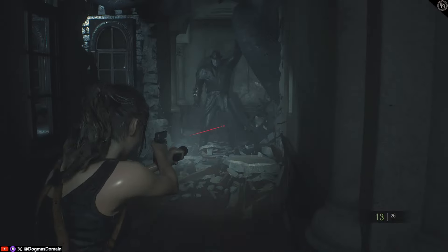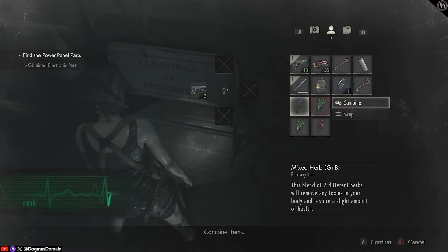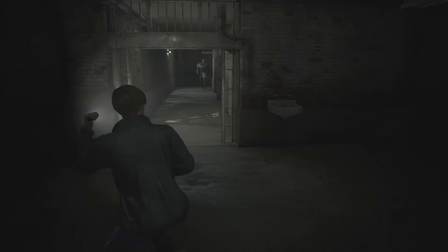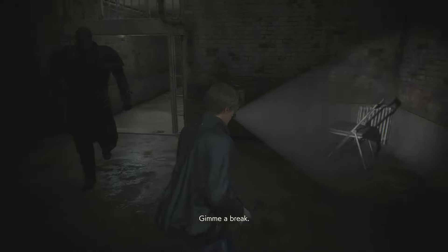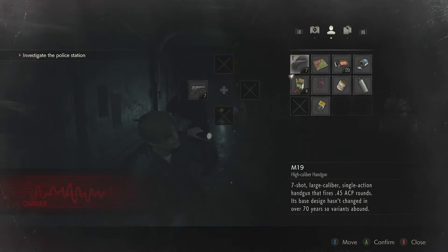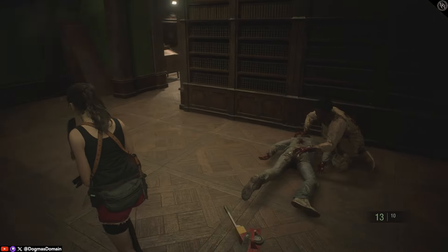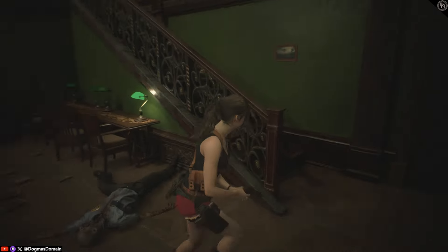Another horrifying aspect is Mr. X's introduction and how it entirely changes the station. Mr. X, which nobody calls him by his actual name Tyrant, is introduced at different times depending on which run you choose. He's either stalking or hunting you throughout the police station and appears in a few scripted moments. His existence adds another layer of stress and timeliness around whether you can actually do things. I just wanted to quickly highlight how horrifying his footsteps are and how much more challenging navigating the station is with him active — the most difficult moment being navigating the library with all those shelves. Successfully dispatching zombies while attracting Mr. X and losing him through leveraging the intricate level design is one of the most unique and frustrating parts of the game.